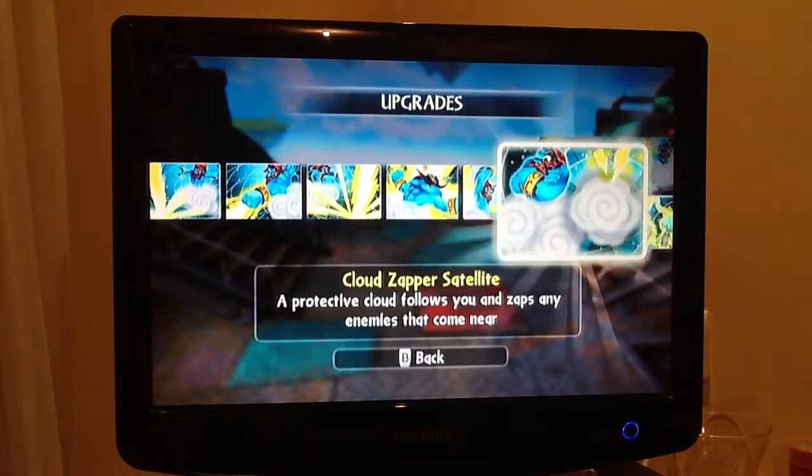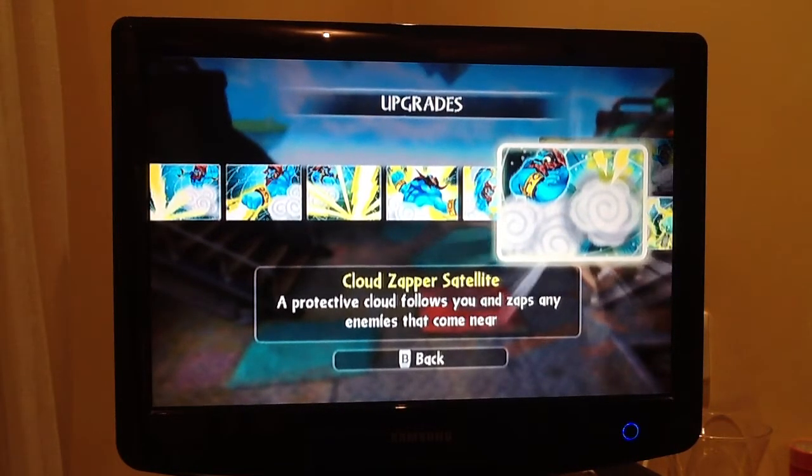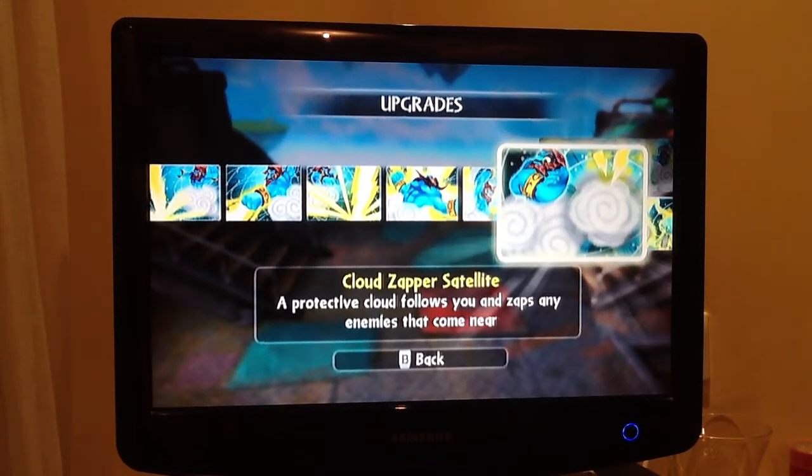So I chose the Typhoon Titan path. There's Cloud Zapper Satellite — a protective cloud follows you and zaps any enemies that come near. At first the damage is really low, but it's cute to have little clouds following you.